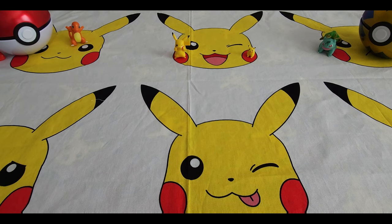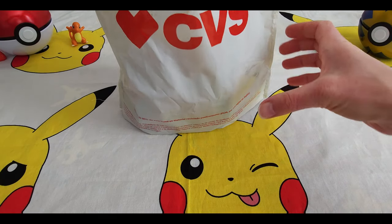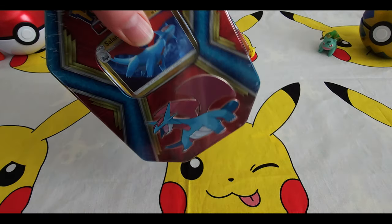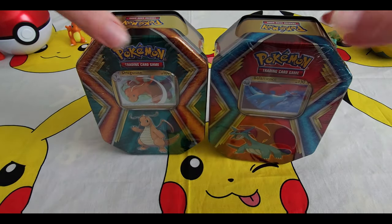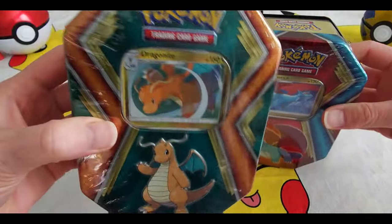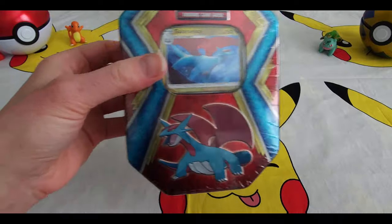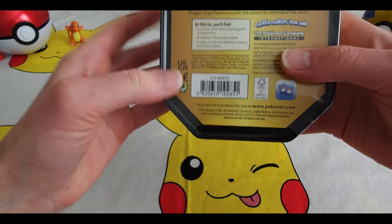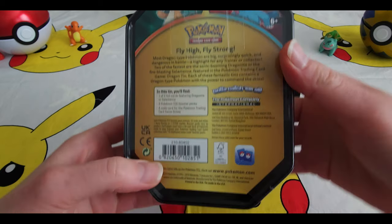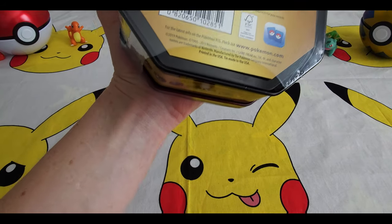Hello everybody, welcome back — Collectible Card Chick here. Today I've got a nice surprise. I just got back from CVS and I found some tins that might have Sun and Moon in them in 2024, which would be very exciting. We've got a Dragonite and a Salamence. We're gonna save the Dragonite one for a separate video. I think these might be from 2019, which is why I think we might get lucky. I'm gonna go ahead and open it up.